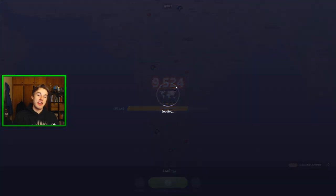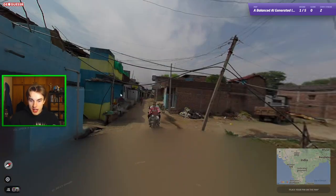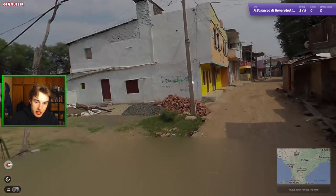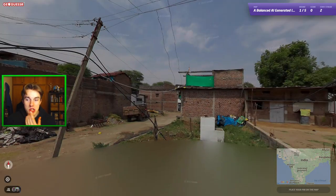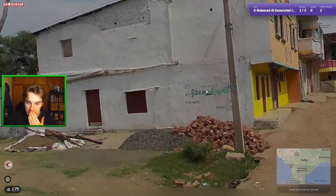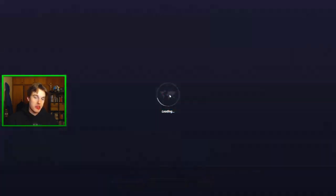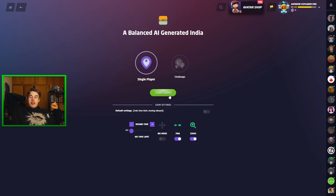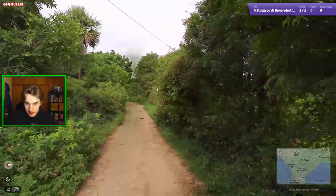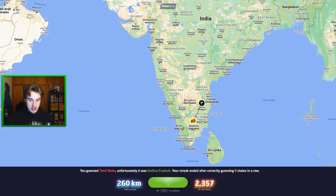That was a good seed in terms of just general guesses, except for the max south one which was tough. Colorful houses — does it feel a bit like Bangladesh? A little, but not quite. Soil colour's definitely there, but trees are a bit wrong. The houses were colorful last time — I'm going to try it. I think it could be Bengali here. Damn — Madhya Pradesh. Next one — very reddish soil. That's a good guess, actually got the state almost.